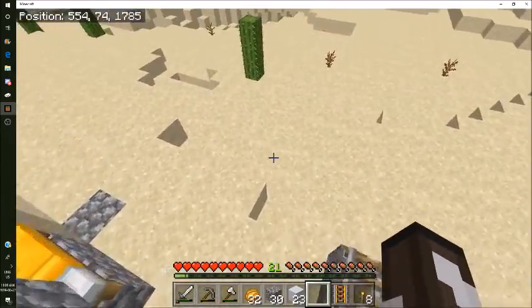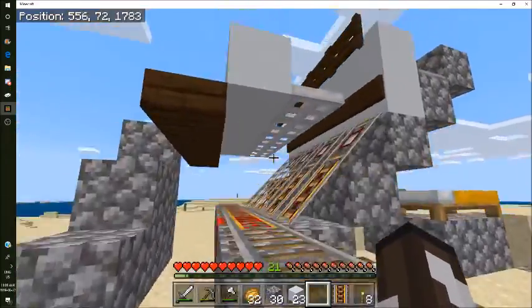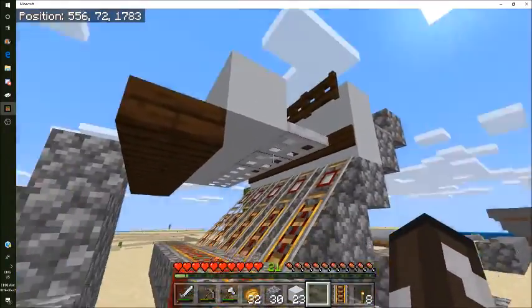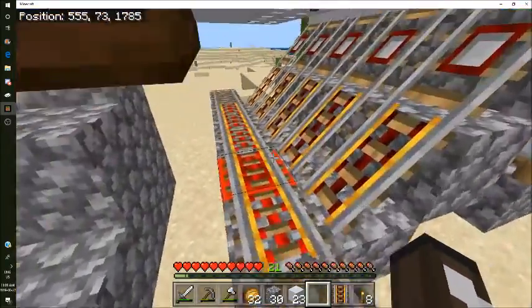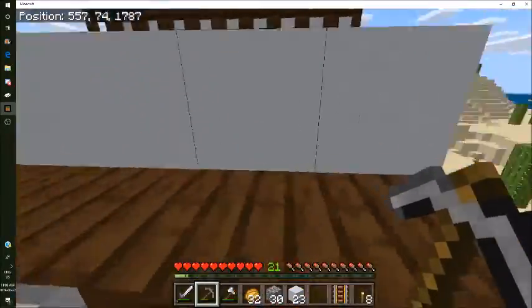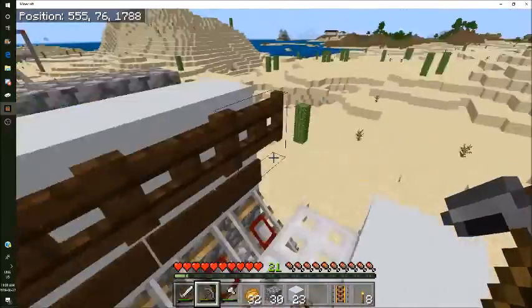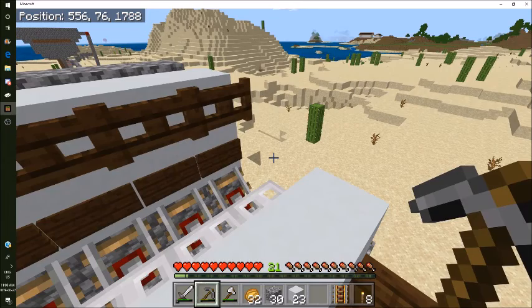I'm almost done the trading hall. As you can see, we have the rails all in, fence gates, and iron trapdoors. If you watch the video by the guy who made this design, he explains it very well. I'm gonna go ahead and finish the trading hall and I'll see you guys then.